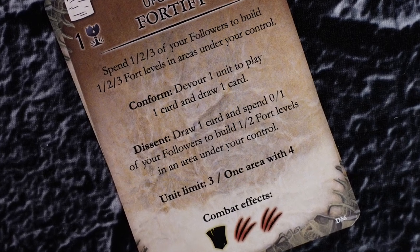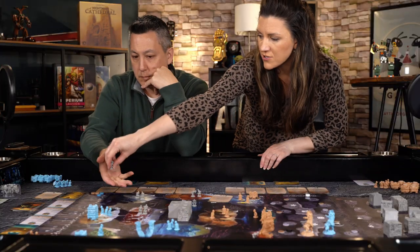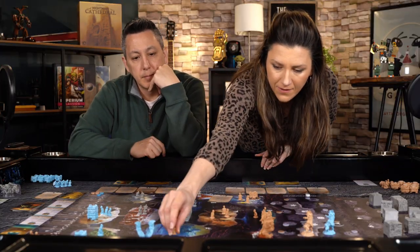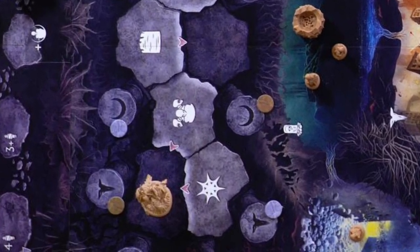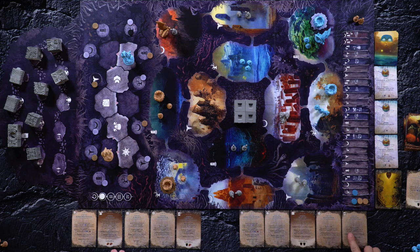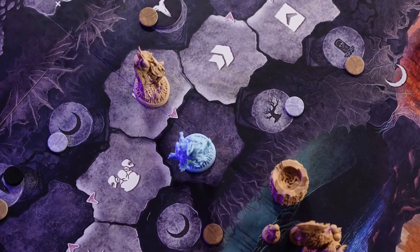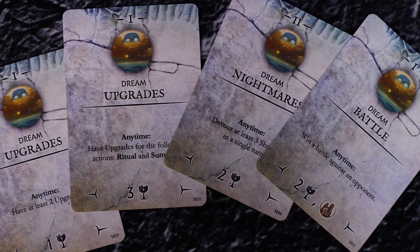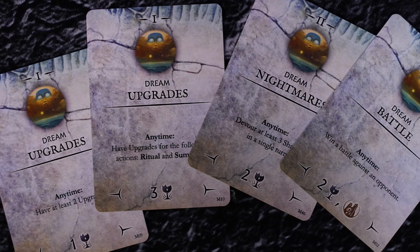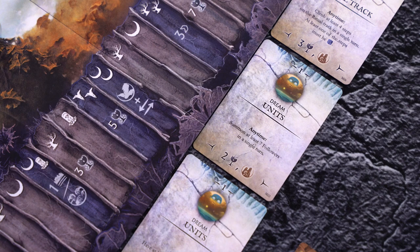Each action has a corresponding pair of reactions. These are effects that may be performed by other players after the active player has finished their turn. If the reacting player is not in a night space adjacent to the active dreamer's action space, they can take the descent effect depicted on their own corresponding action card. If they are adjacent, they can choose either the descent effect or the more powerful conform effect. Players also start the game with dream cards. These dream cards are objectives that help guide player actions by awarding victory points for meeting conditions.